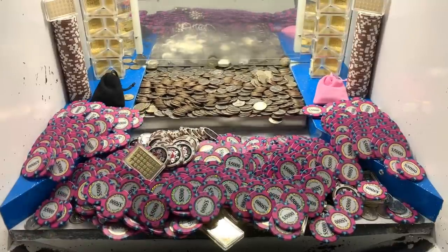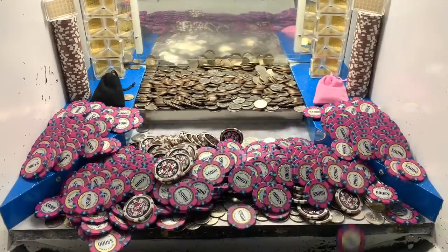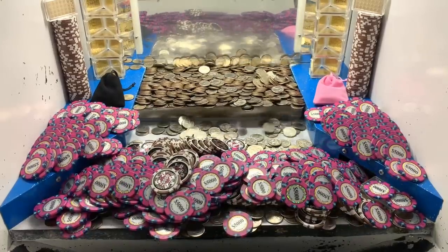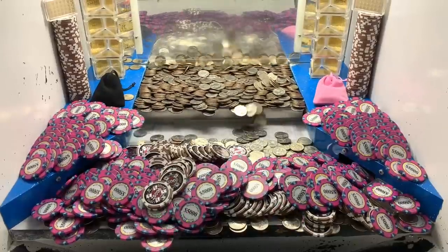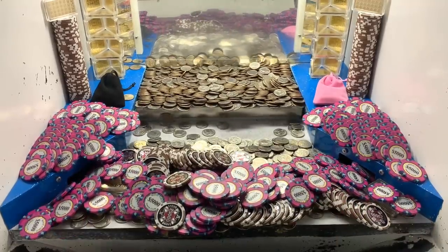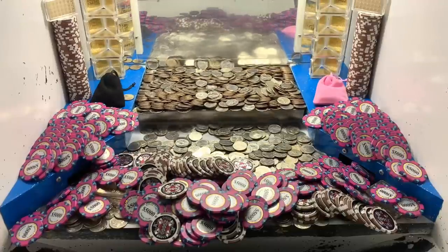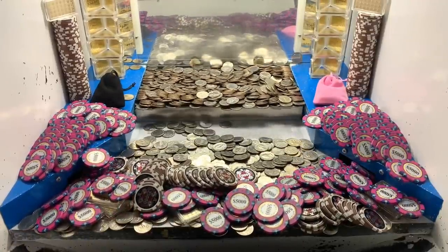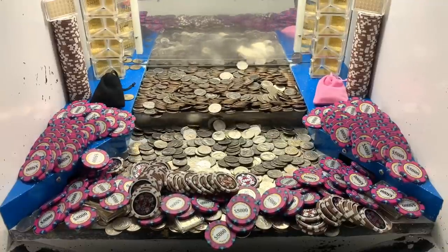All right, AMB coin pusher has returned, let's get right back to pushing. I got that loose chute cleared out — that was a boatload of five and ten thousand dollar chips we just got, and we're getting all kinds of twenty-five thousand dollar chips also. Come on, nice push! Oh my goodness, this is doing exceptional, we're making a fortune, making out like a bandit! Take a guess down in the comments and let me know how much money you think I'm gonna win today.